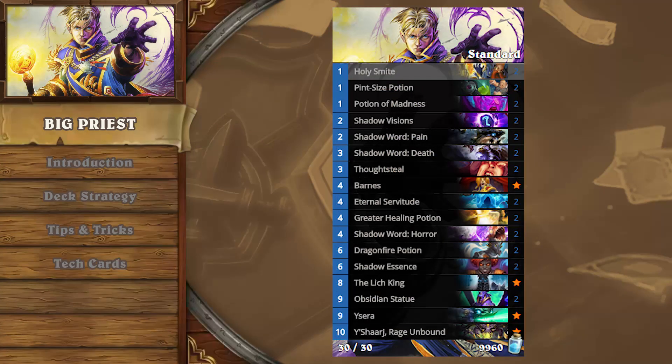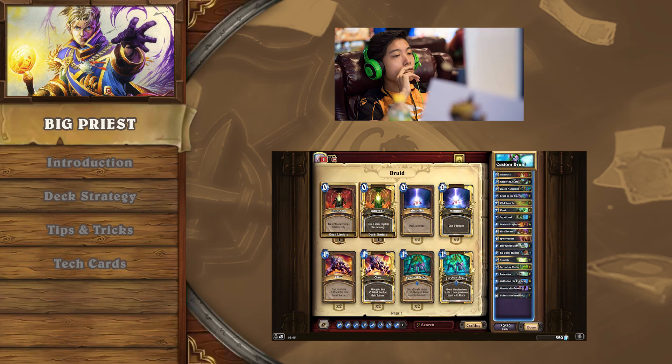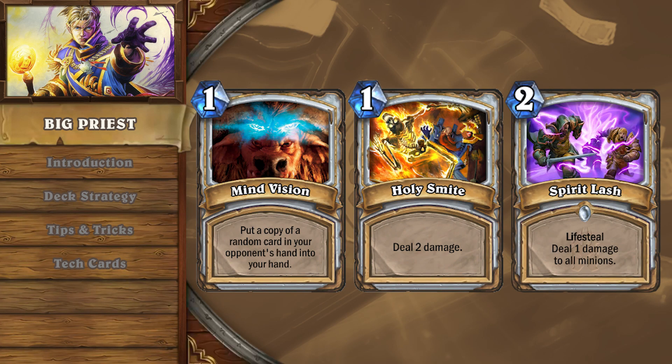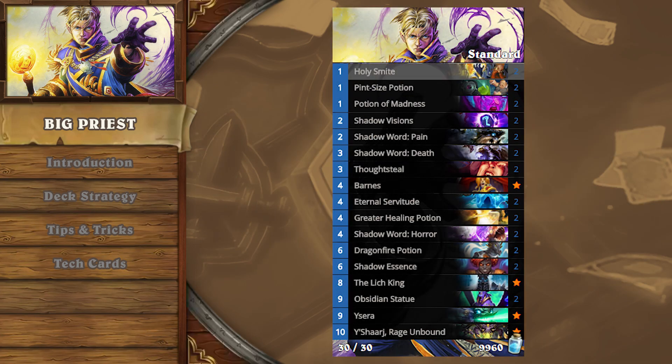Blizzard has brought Priest back to a level we haven't seen on the ladder before. Even beyond the Legend climb, players like Lambyseries achieved tournament success with Big Priest in the America's Zotac Cup Finals using Mind Visions, a Holy Smite, and Spirit Lash as mana-flexible removal and resource generation. We look forward to Big Priest continuing to provide players big plays with big possibilities.